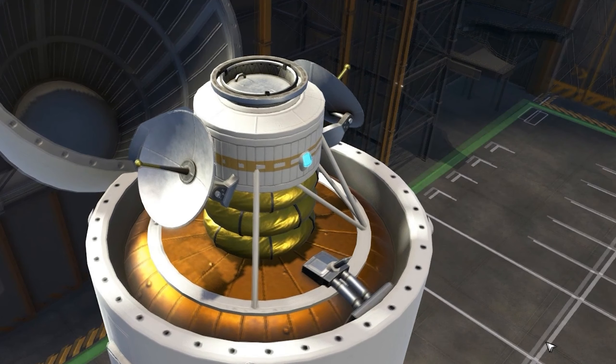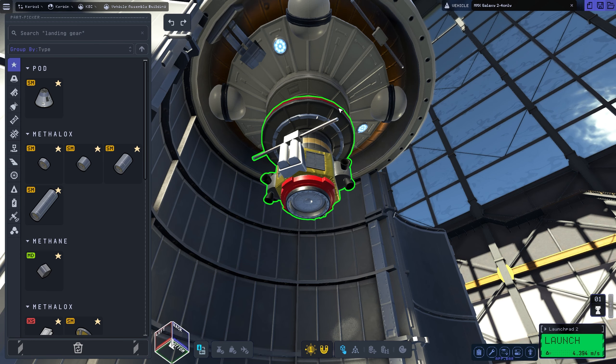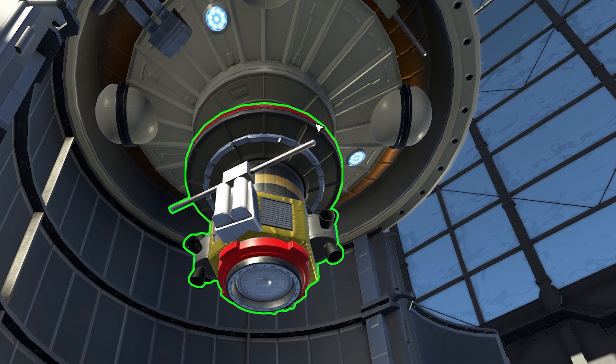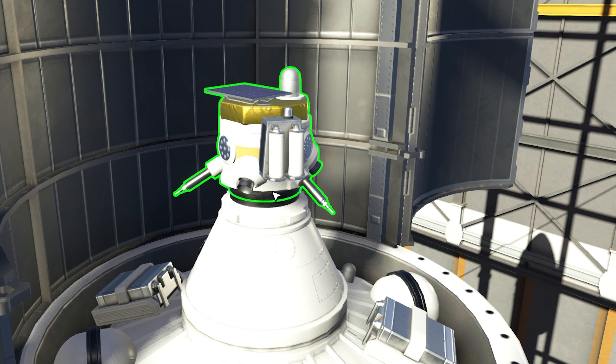In addition to that, it can now be refueled in space via this new docking port on top of it. We have some cargo to transport on this mission: number one is the senior-to-junior port adapter for our gas station, and a pretty tiny beacon vessel which we want to leave on Minmus after our upcoming landing there.